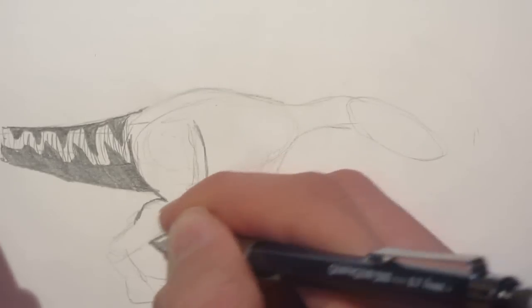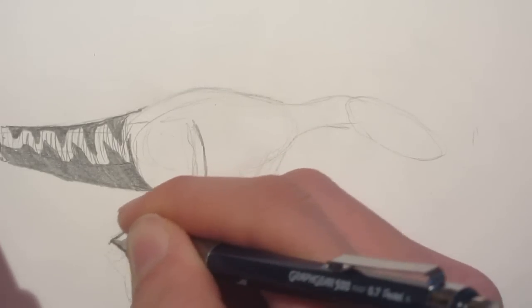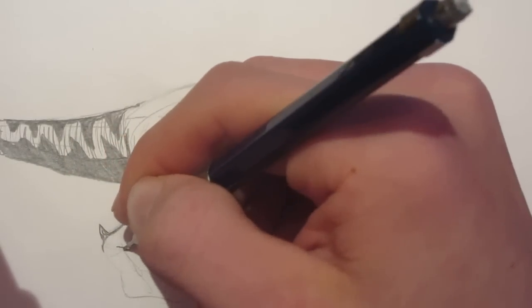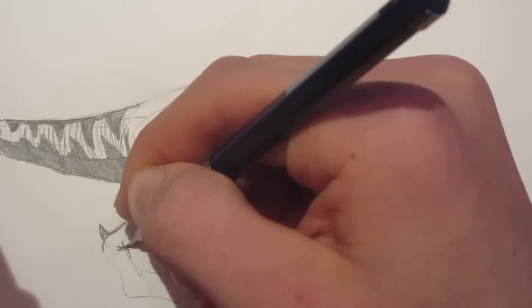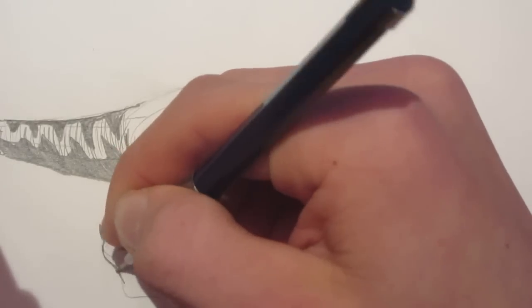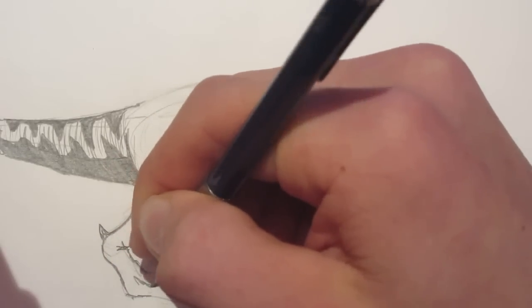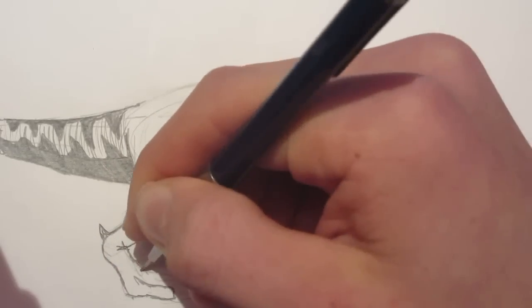Now we'll be working on the leg. Pretty much a normal dinosaur leg — it's got a spike protruding from its ankle like a lot of the dinosaurs from the Jurassic World game. And it has normal dinosaur feet, which I assume a lot of you are accustomed to drawing.